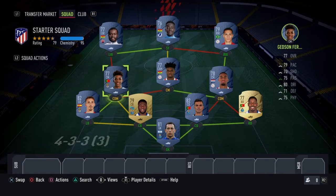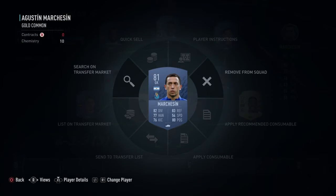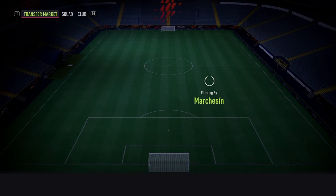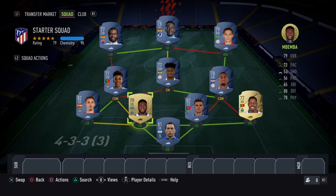I know that a few of these — Gedsen and Gravenberch — are around a thousand coins each. I'm not sure about all the other prices. Marchesin, I might actually be able to afford him at the minute. We're on 550 coins. Since he gets those strong links into the likes of Pepe, but yeah, that's the team I want to build. I'm going to get all of the starter objectives done, including playing a game of squad battles. I'll show you the first goal so you can see my first goal of the Road to Glory. But then once we've done all that, we'll try and build this team as much as possible.